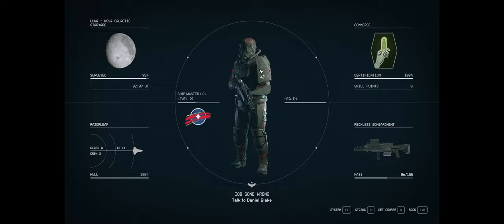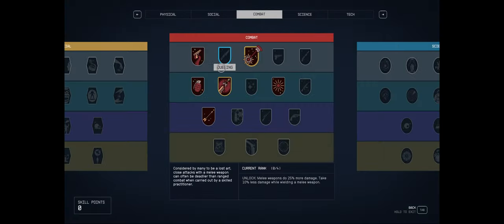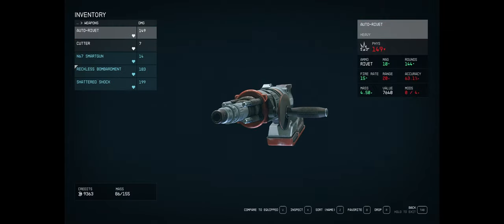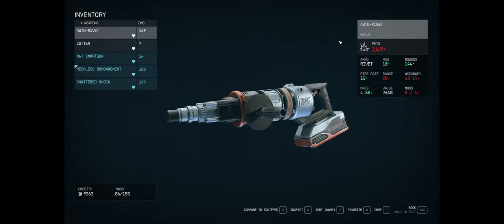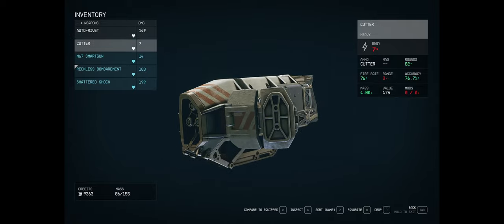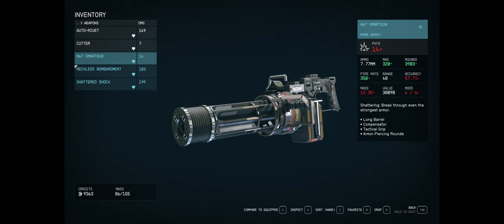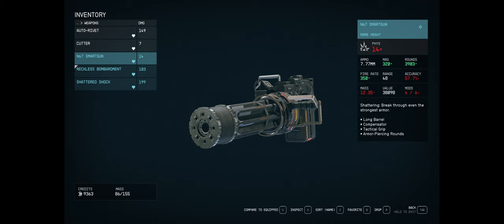This is on a character who just beat the Terramorph quest line, so let's go over the weapons I have as an example. The rivet gun seems to be terrible — the damage is a lie, it does like 50 damage on headshot. The cutter can be decent with lasers because you set enemies on fire. The smart gun has pretty good damage, and you can also use ballistics with it to scale damage even further.